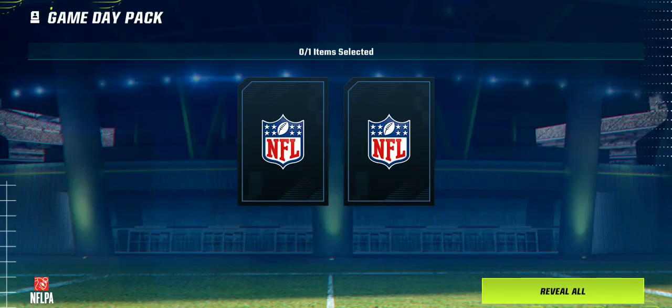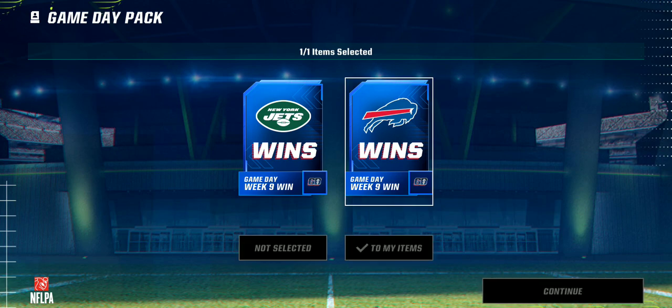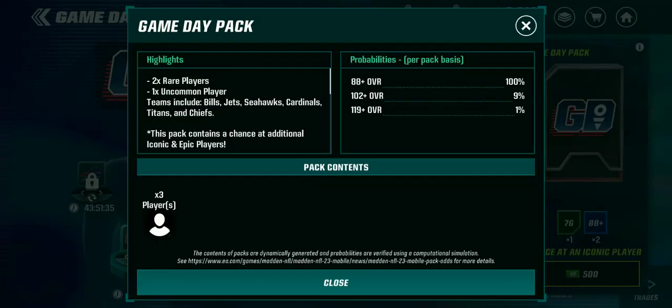Hey guys, this is Corner Blitz. We're going to use this Gameday Pack — we're going to have an 87 plus, or at least a rare player, but a chance not an iconic player. But first we do have this Gameday Pick'em. Here we go — 288 pluses from this.